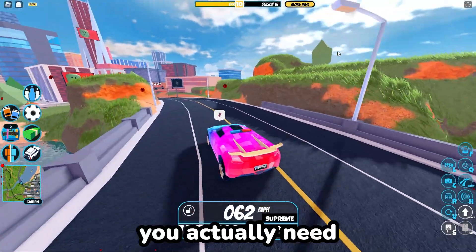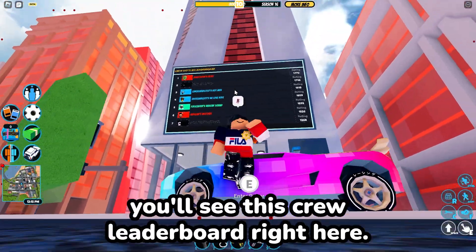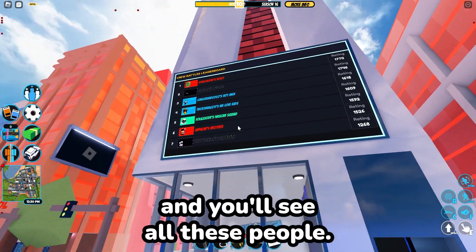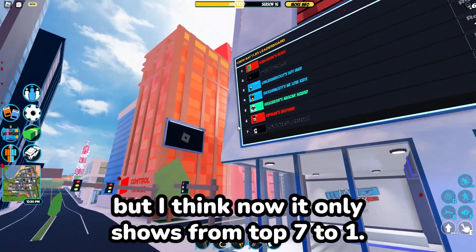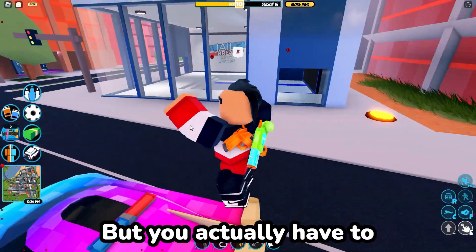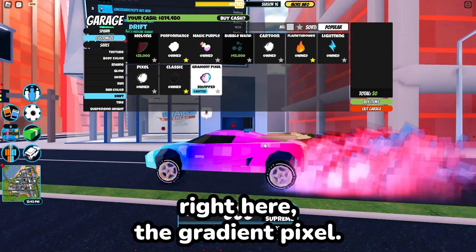So how you get this is you actually need to be top 50 or under in the crew leaderboard. So if we drive in the city, you'll see this crew leaderboard right here. It's called Crew Battles Leaderboard, and you'll see all these people. Back then it used to show from top 50 to 1, but I think now it only shows from top 7 to 1. But you actually have to be top 50 or under in the crew that you're in, in order to get this drift right here, the Gradient Pixel.